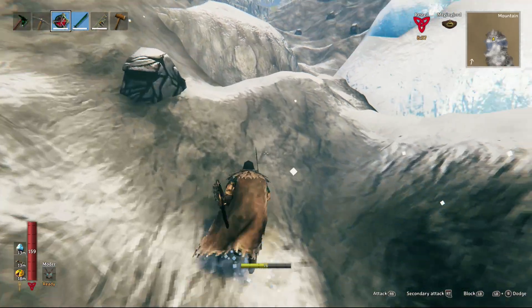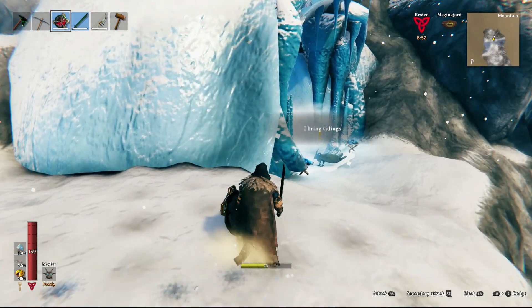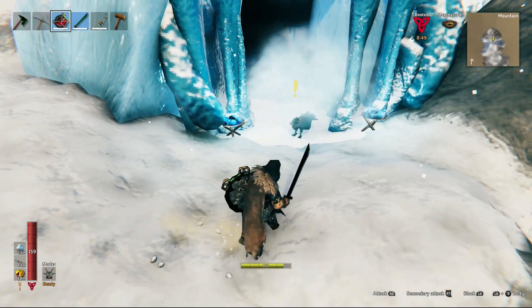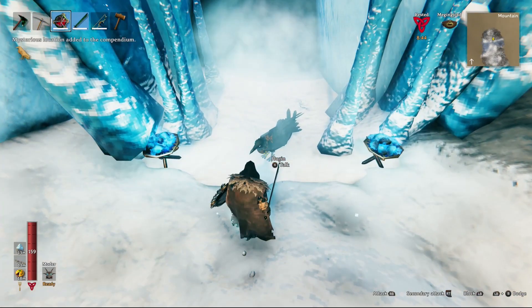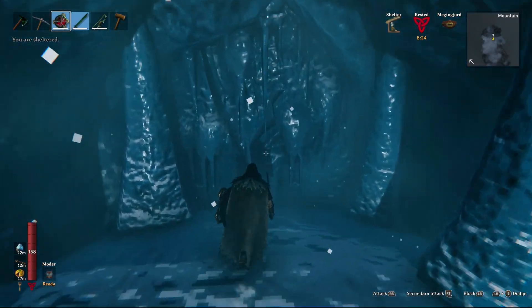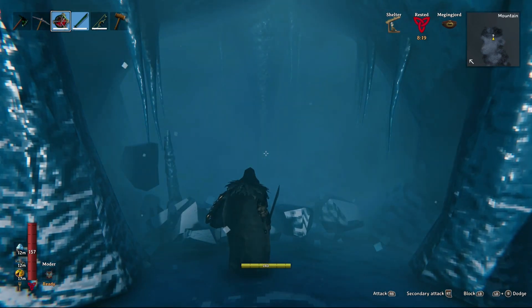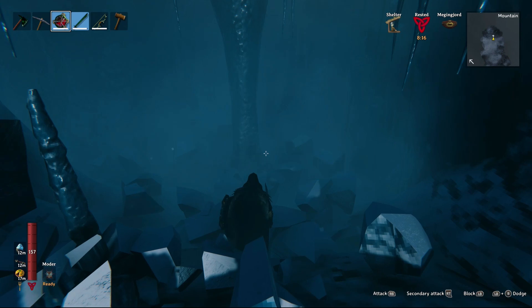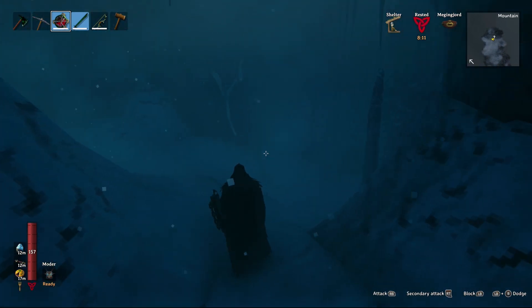The next dungeon you'll move on to is the Howling Caverns, which can be difficult if you're not ready. It's located in the mountain biome, and the entrance looks like every other mountain cavern except this one will have two burning blue fires out front. Your raven will pop up warning you about stronger enemies. Inside it's just like every other cavern — bats, and the Ulv werewolves — all one stars. They hit hard and can be super annoying.